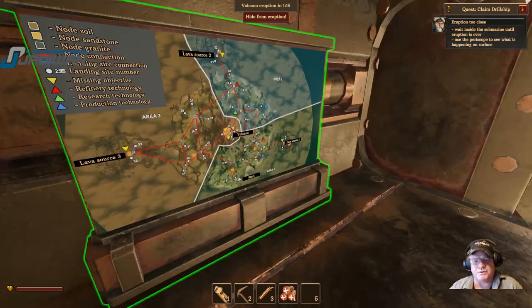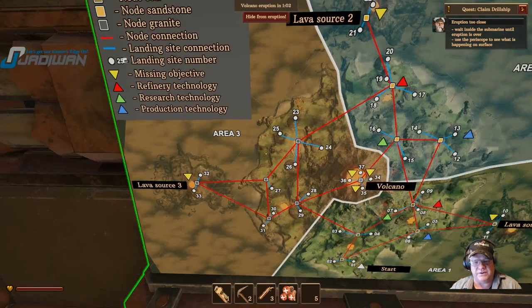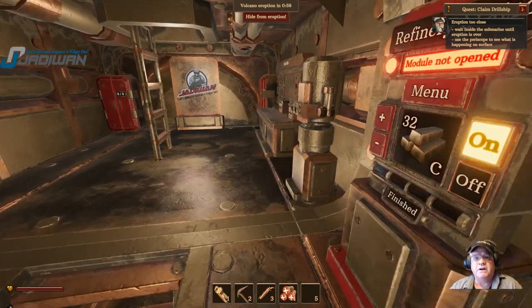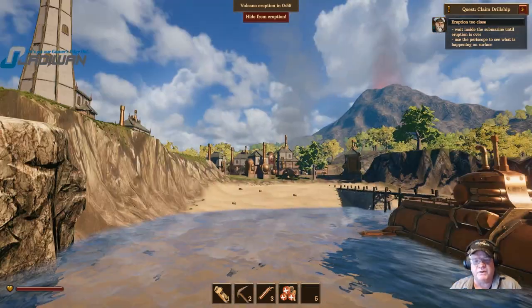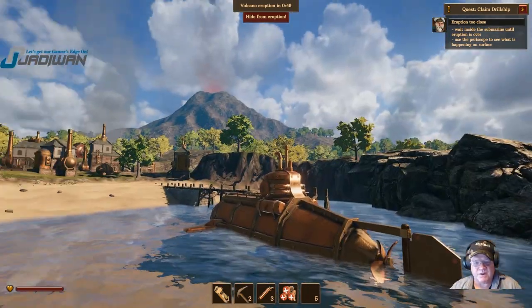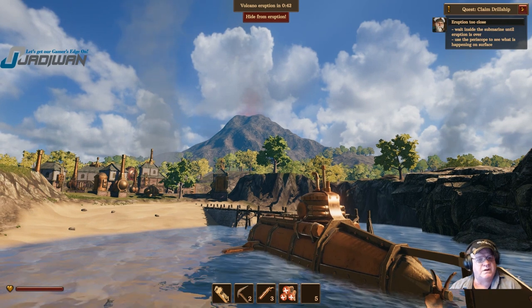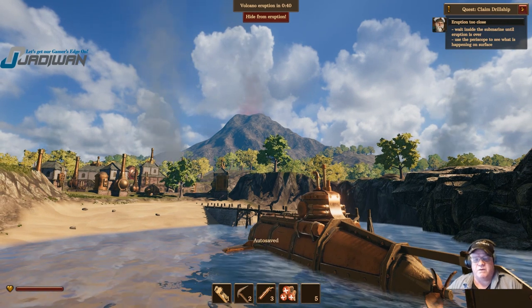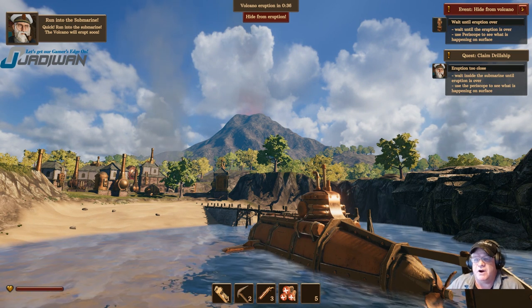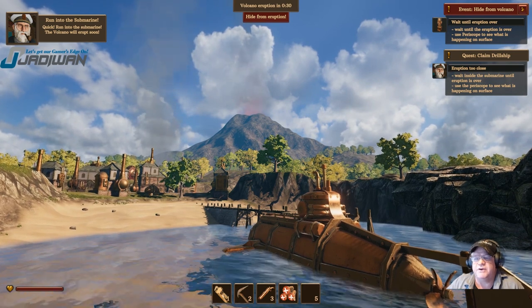I'll show you the map. We're right here at the starting point — that copper-looking thing right there. This shows all the places you've been. In my stream, I made it into area 2, so you can check my stream out on my YouTube channel. We've got 59 seconds — you can actually look at the periscope and look all the way around. Now it's telling us to wait until the eruption is over and use the periscope to see what's happening on the surface.